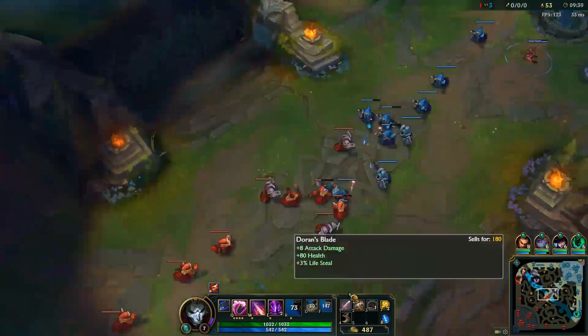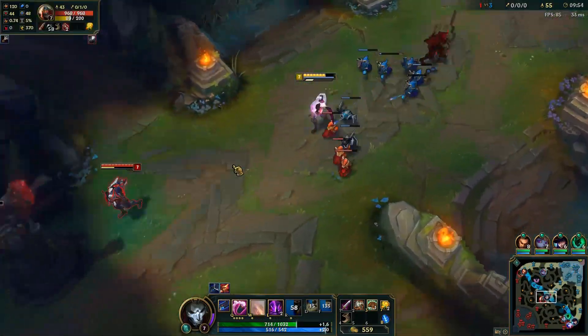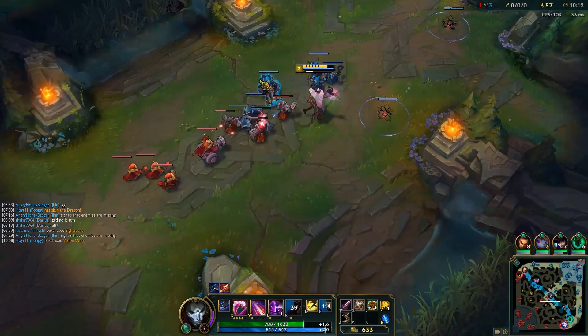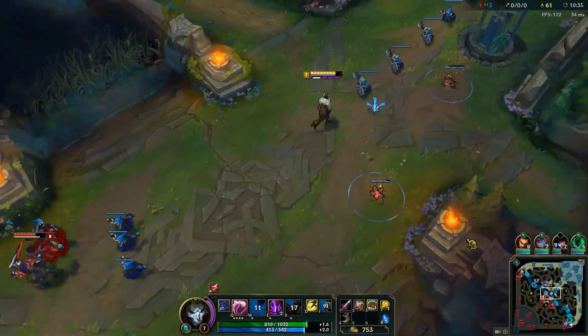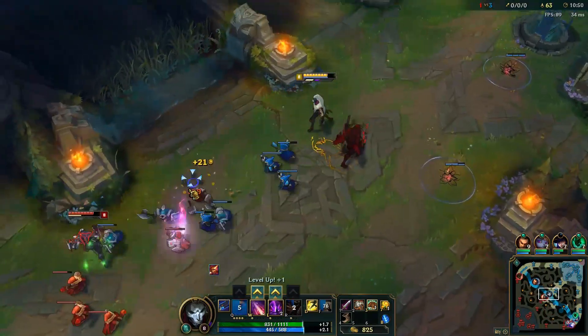Let's go over his abilities. At level 1 we put a point into your Q, Dancing Grenade. We're going to be maxing this out first. It'll get more damage as it bounces along — it's a decent wave clear tool, not the greatest but not the worst. That's his Q and we're maxing it out first.